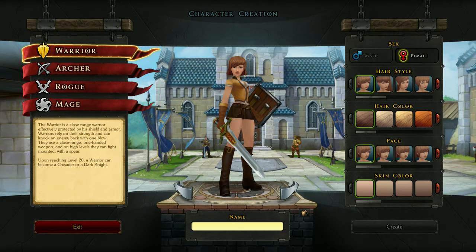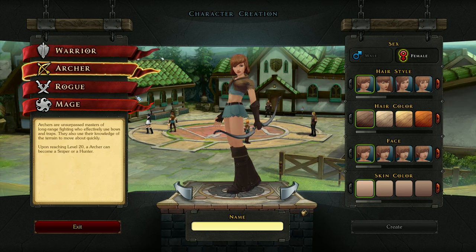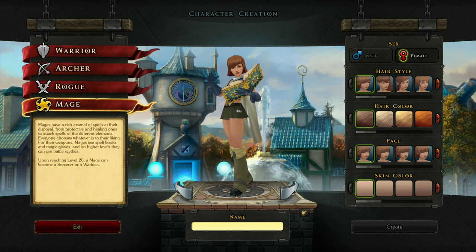Let's go play the game. Here's the character creation and here are the different classes. We got the warrior, the archer, the rogue, and mage. We're gonna play as a mage because I think I played as a rogue the last time, and I don't want to play warrior or archer. So we're gonna play as a mage.